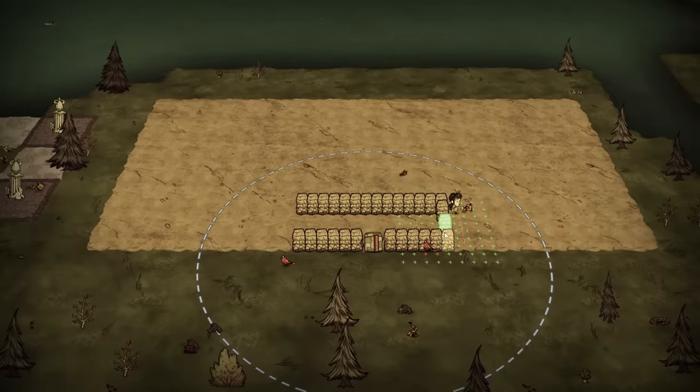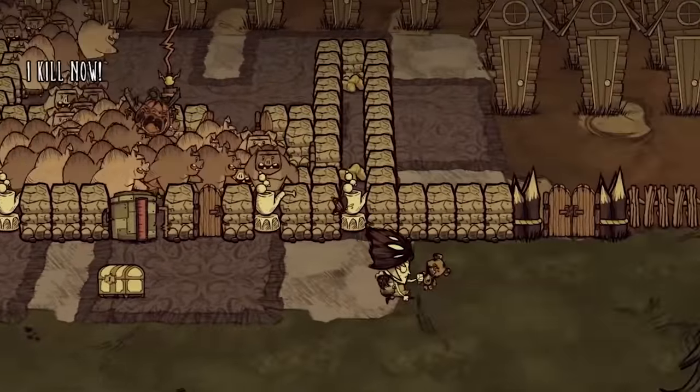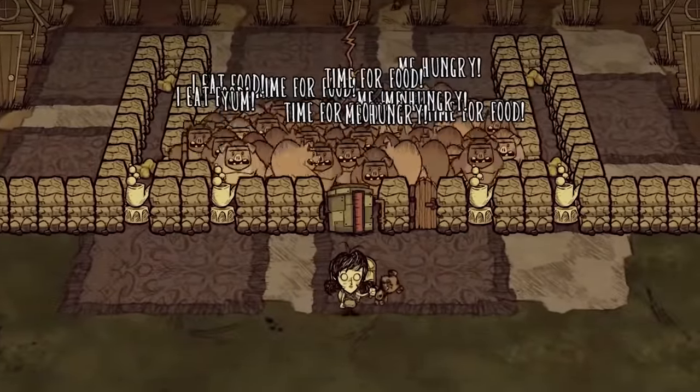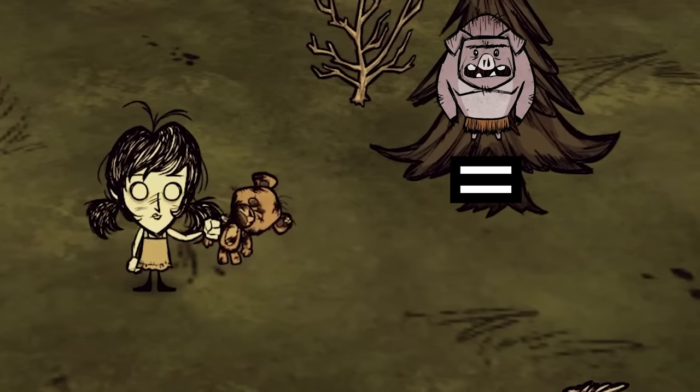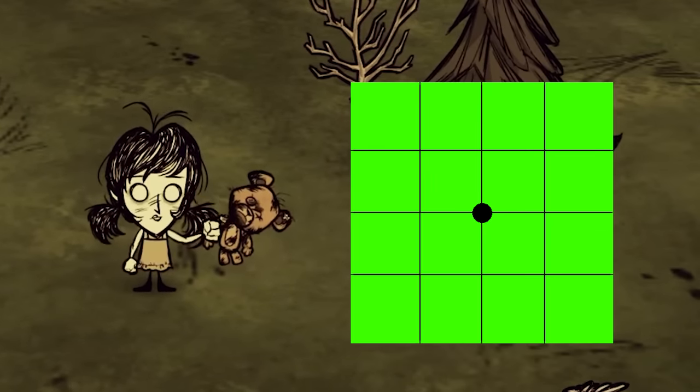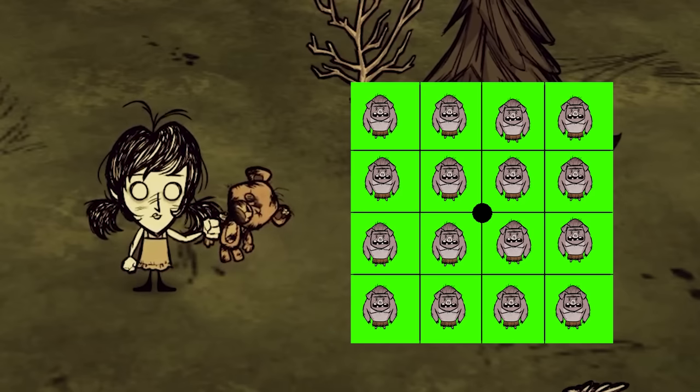This way they cannot run away. We'll also stuff enough other piggies in the oven so that each pig cannot move, keeping them close to the fire source so they can't avoid the damage. For reference, one pig takes up about one wall unit of space and each tile has 16 wall units, so you can fit at least 16 pigs per tile interior.